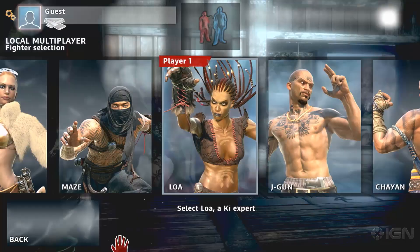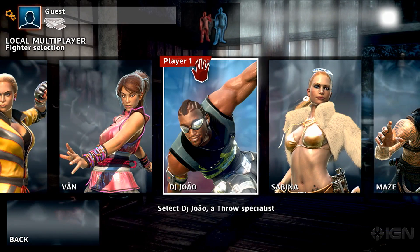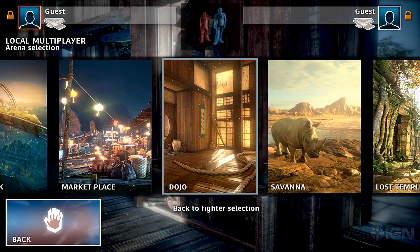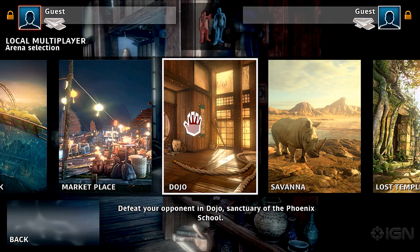So the unique selling point — the unique thing about Fighter Within is that it's all controlled by Kinect. As you can see, this is the character select menu. That little red figure at the top is the player. And all the moves you do — you saw those flips at the beginning — you don't control them precisely. So it's actually a lot less exciting than it sounds. You kind of just flail at the screen and moves happen, which is great. But it's quite enjoyable.